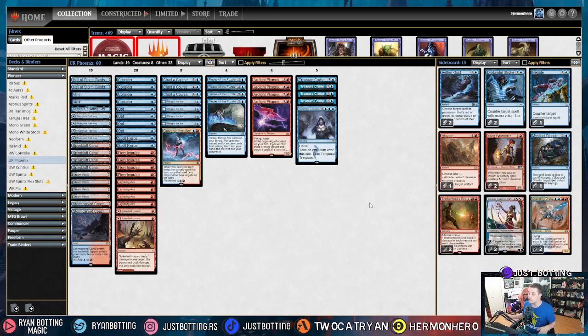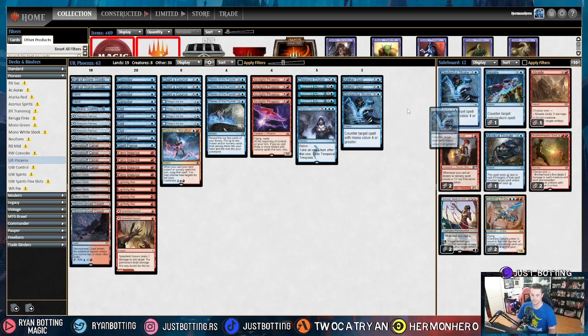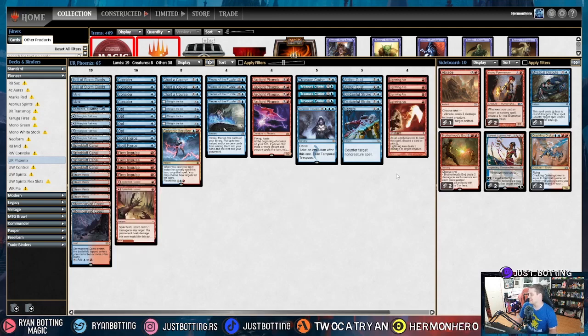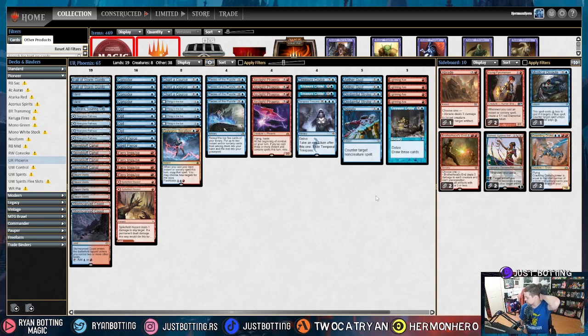So let's jump into it with the most popular deck in Pioneer, which is Nykthos Ramp — Monogreen Devotion. Against Monogreen Devotion, we are siding in Aether Gust, bringing in Disdainful Stroke, and bringing in Negate because of Planeswalkers and Storm. We are siding out Lightning Axes because the best Lightning Axe is killing a mana dork, and that's not great. And we're going to be siding out a single Treasure Cruise because Monogreen just does things a little bit faster than we're able to keep up with, and sometimes Treasure Cruise just rots in our hand. And so that's the sideboard against Monogreen Devotion.